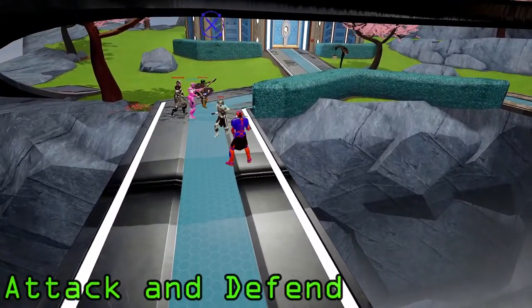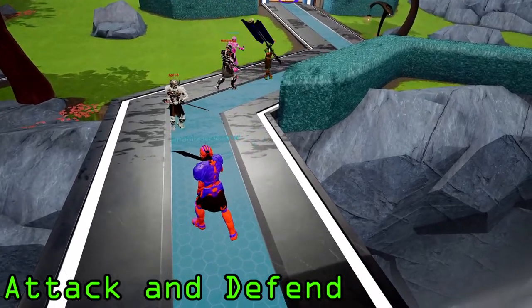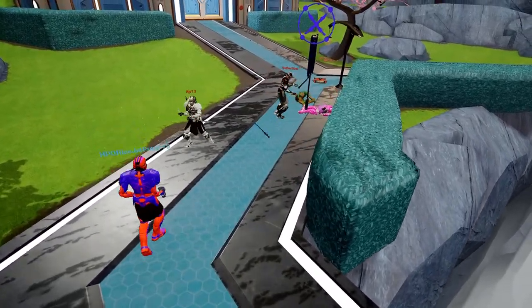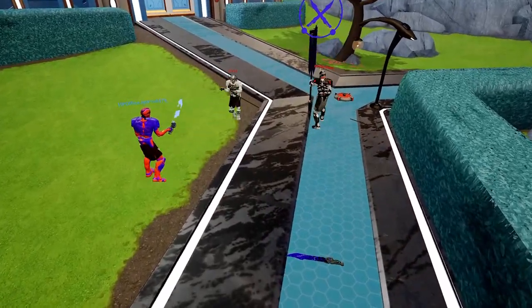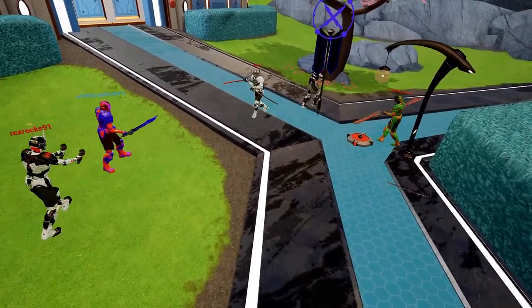Attack and Defend is a flag-capturing oriented game mode. One team is tasked with defending a flag, while the other team is tasked with stealing and delivering it to a drop-off point. It's kind of like a capture the flag game mode, but focuses on singular objects for each team. There are all sorts of strategies to win this game mode, but it for sure requires an open mic and good team communication.